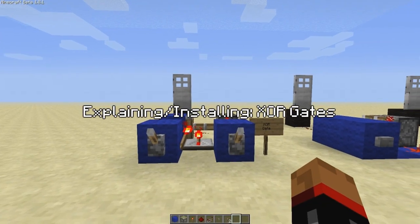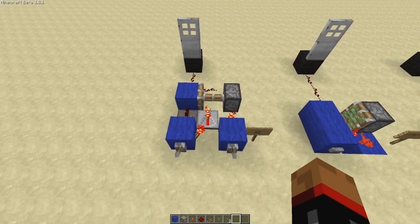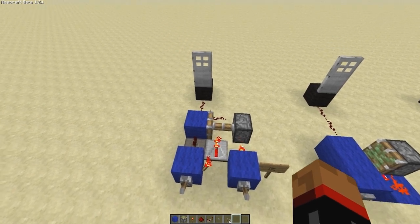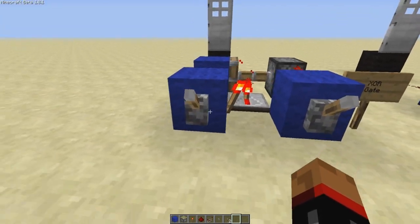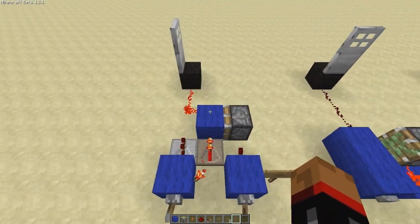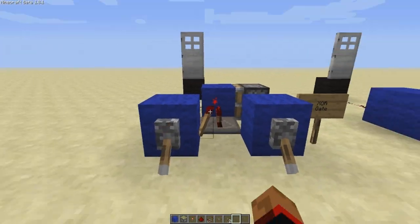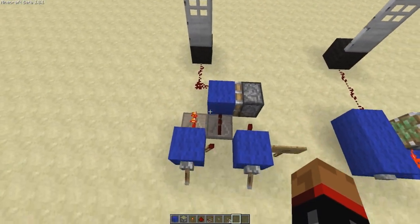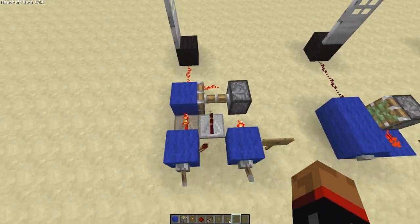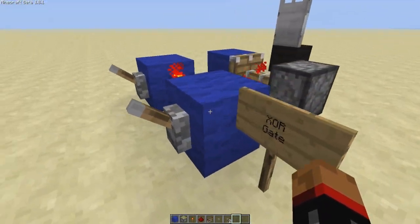Let me explain what an XOR gate does and why we use it. The idea is: if your inputs are not equal, you will have an output, and if they are equal, you won't have an output. So if I make these two unequal by putting that one down, we've now got an output. But if I make them equal again, we've got no output whatsoever. So when they're not equal there's an output, and when they're equal there's no output.